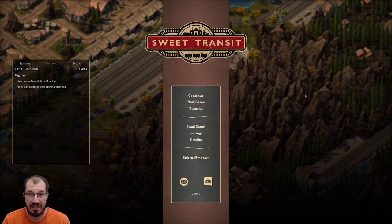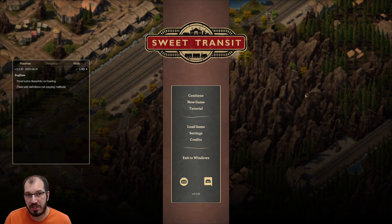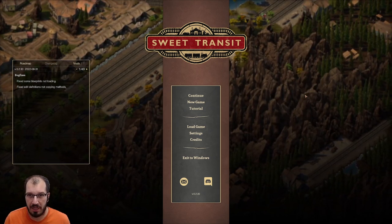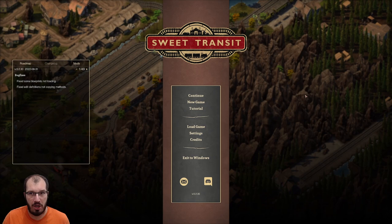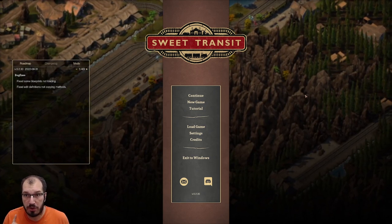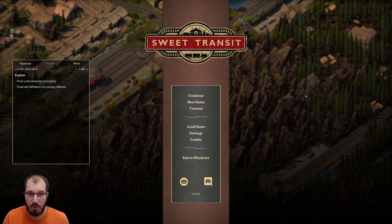Hello and welcome back. I'm B-Ball Joe and this is Sweet Transit, a city builder that is like Anno, but is also completely train-based on the infrastructure. Everything you have to do has to be done by train — so a lot of track, a lot of everything. There's no auto turnaround on the train, so you actually have to think about how your track has to run so your whole system can work.